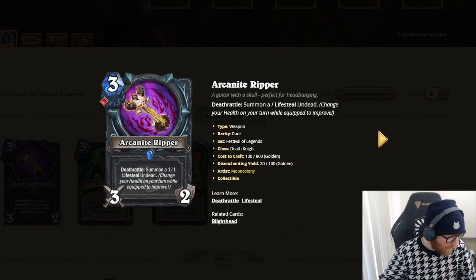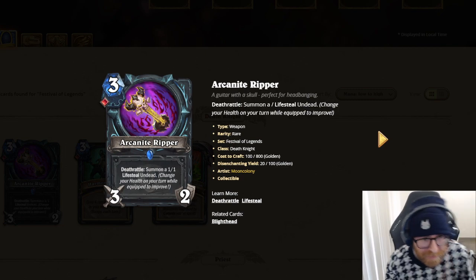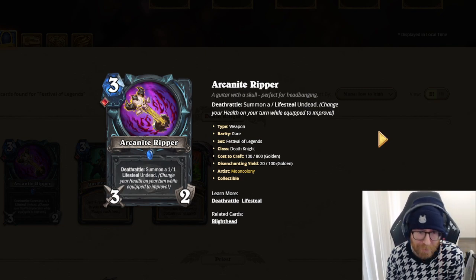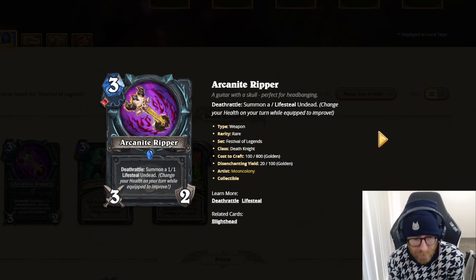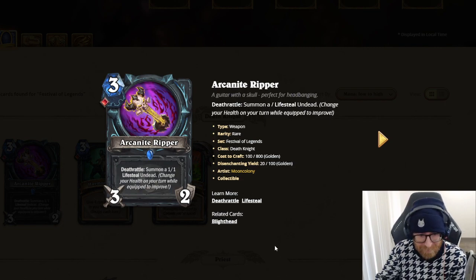Alright, so we're going to go over these real quick for each one. So this is a new Death Knight card — 3 mana, 3-2 weapon. Deathrattle: summon a 1-1 lifesteal undead. Change your health on your turn while equipped to improve.